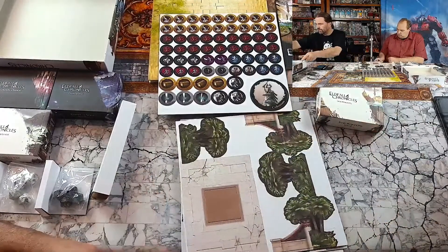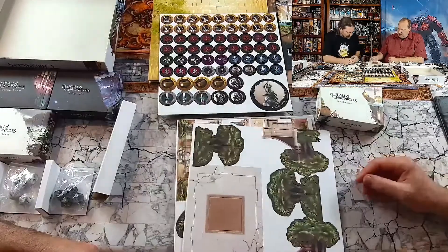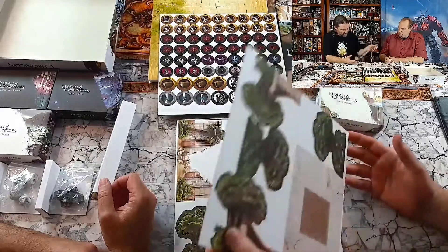Very cool. I don't want to pop them out - oops, one of them popped. The range markers always do that. So 3D trees and a fountain type thing.